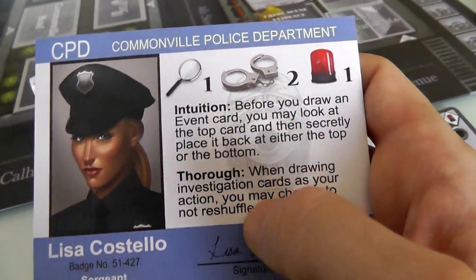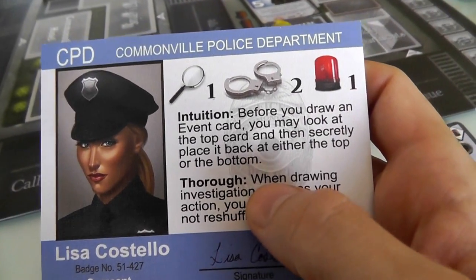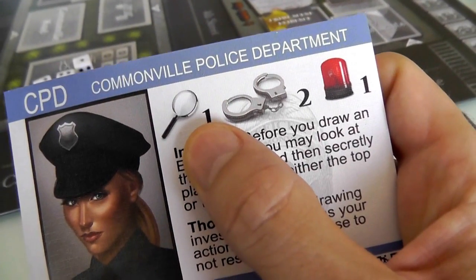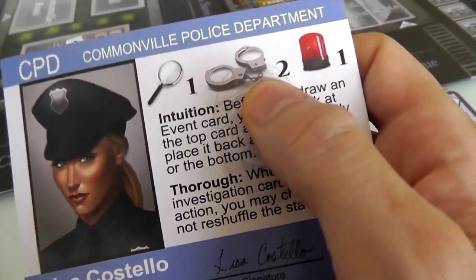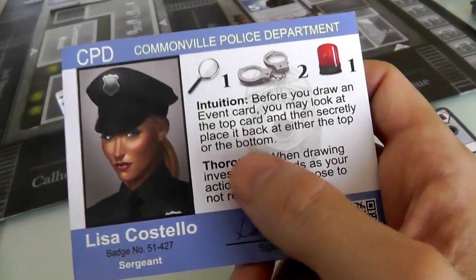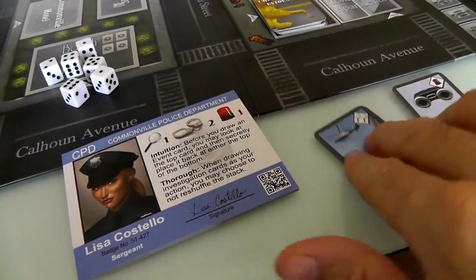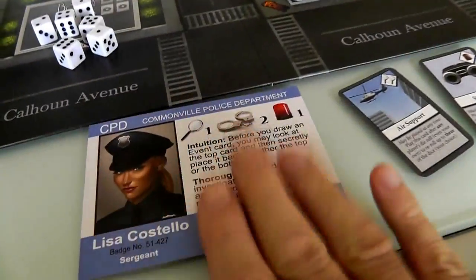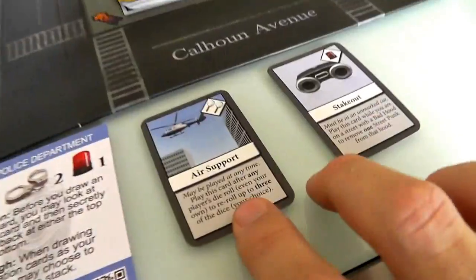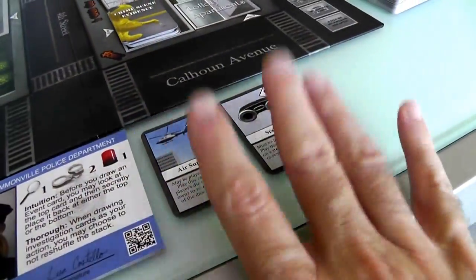Jen is going to be Sergeant Lisa Costello, who has intuition and thoroughness - which thoroughness I think is probably the most powerful skill in the game. She's not great at investigating, only a one, and not so great at emergencies, but very good at arresting thugs with a two versus a one. Her thoroughness allows her to investigate much more effectively even though she has a lower score than me. So I think she's going to be doing all our investigating. She can call in air support and a stakeout.